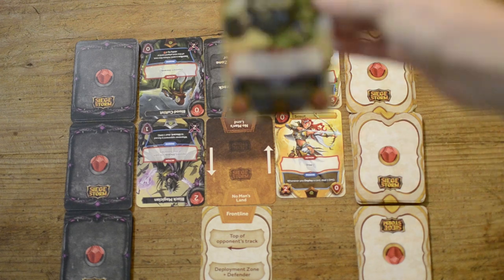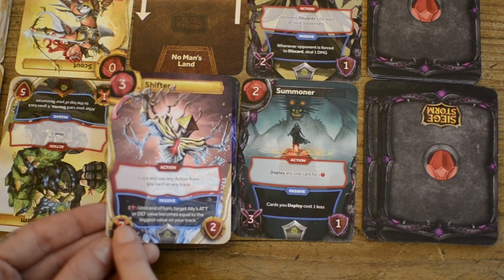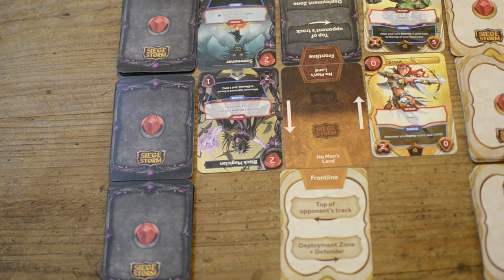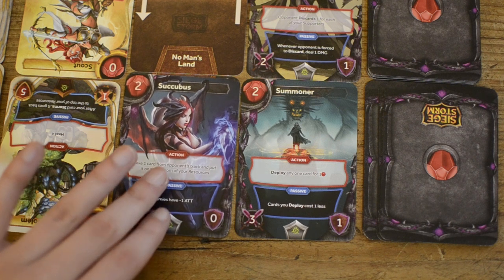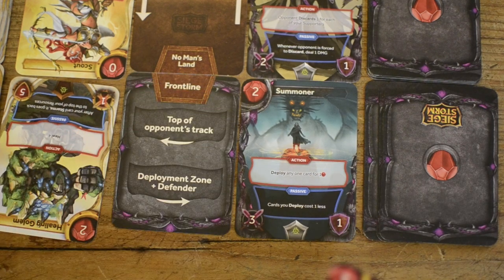When you move your track again and the creature is pushed up, you must immediately issue one of three orders: Storm, Hold Ground, or Support. If you choose Storm, you can perform the creature's action and possibly deal damage to your opponent. If the opponent has a creature in their deployment zone, you subtract its defense from your attack strength. If your attack is higher, with your remaining attack value you can target your opponent directly for damage, or target the creature on their frontline or no man's land. If your attack exceeds the target creature's defense, you kill it.